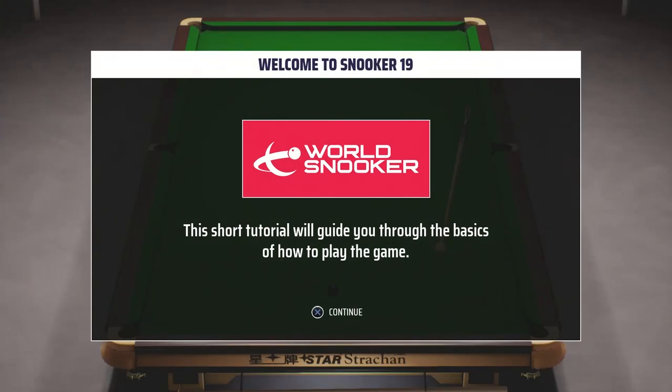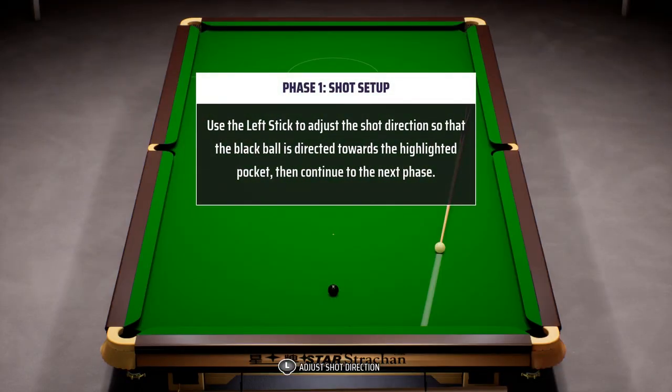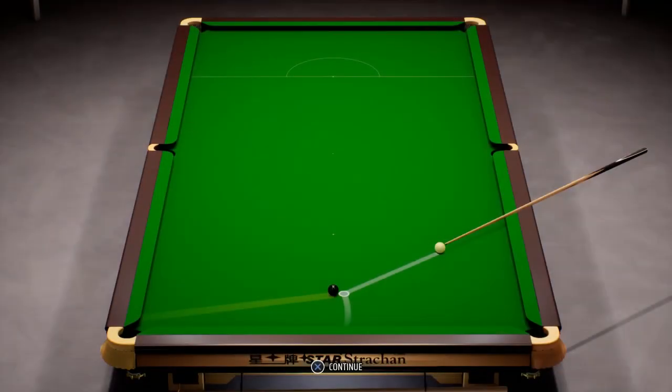We've got a short tutorial here. I think I'm allowed to show this. This short tutorial will guide you through some of the basics of how to play the game. Phase one — shot setup. Use the left stick to adjust shot direction so that the black ball is directed towards the highlighted pocket and continue to the next phase.